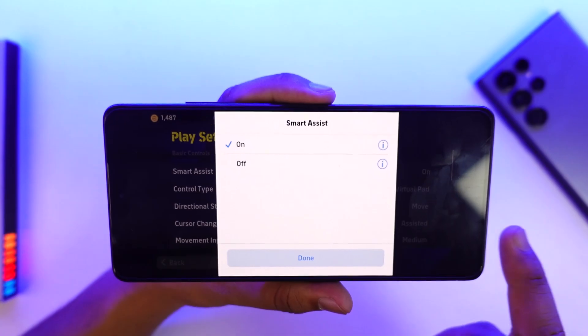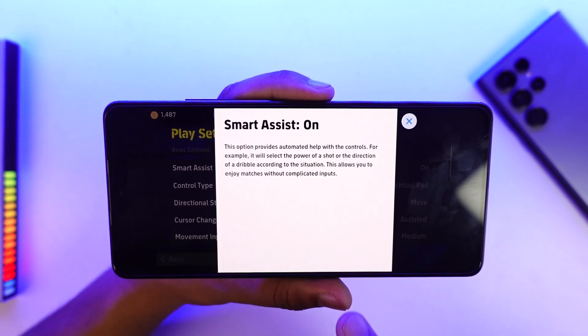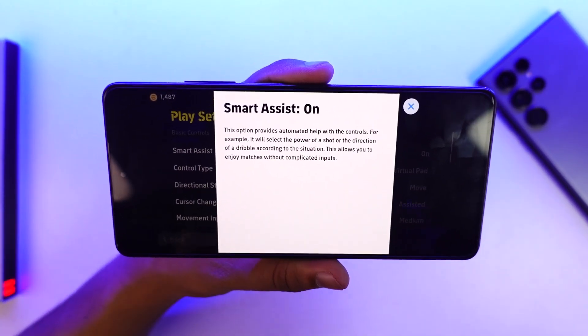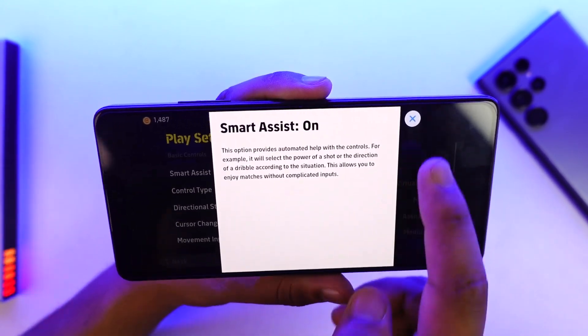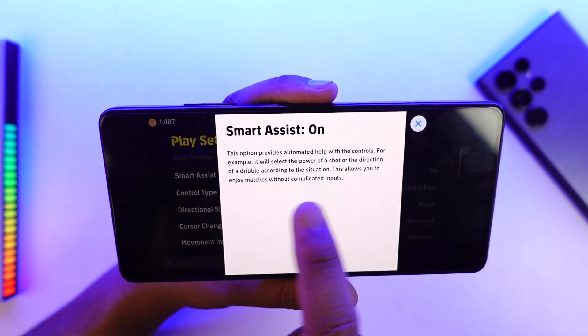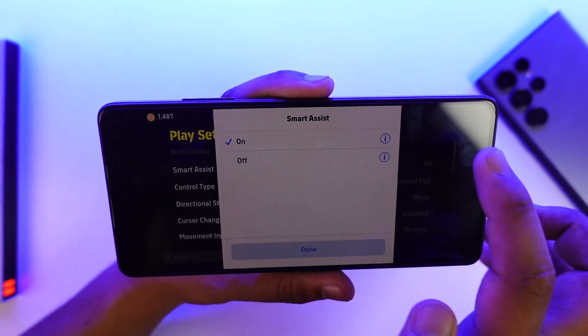Here you can see Smart Assist is turned on by default. If you tap the info button, it says this option provides automated help with controls — for example, it will select the power of the shot or the direction of a dribble according to the situation, allowing you to enjoy matches without complicated inputs.